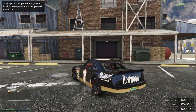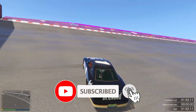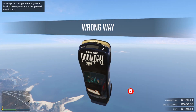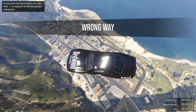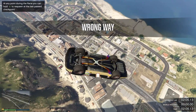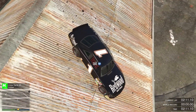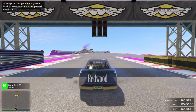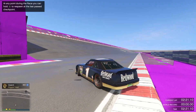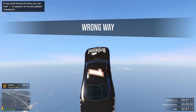Doing it one more time — jump again and pull the left stick down so your car starts spinning. Try to spin it as much as you can because the more you spin, the more RP you win once you land. Try to land the car correctly — you see 300 and another 300, so 600 RP with just this one jump.